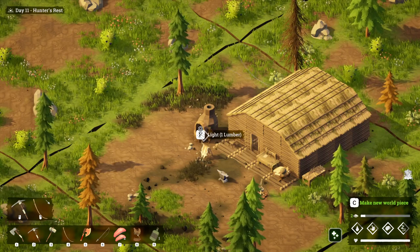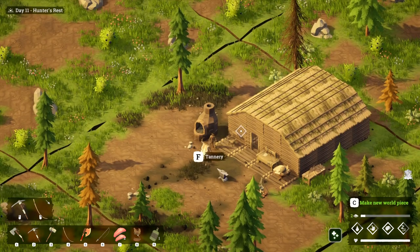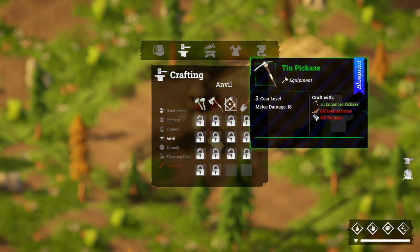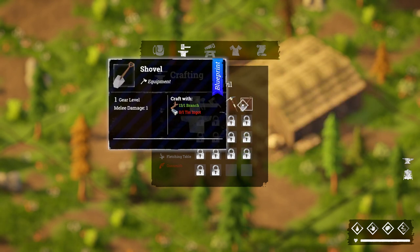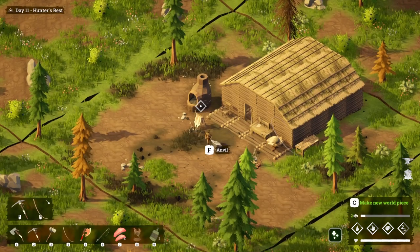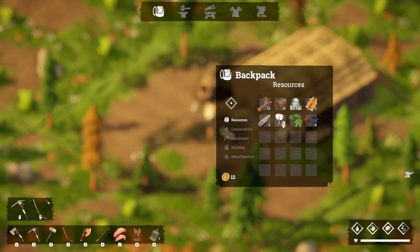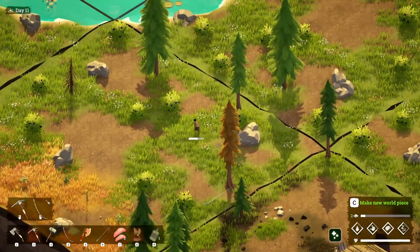If we go to the furnace and light it, that tells us how much tin we can put in — two tin ore gives us a tin ingot. We also want to build a tin axe, a tin pickaxe, and a shovel, so we need seven tin ingots in total, which means we need 14 tin ore. We only have five right now, which is why it's really important to have the lake area available to you.